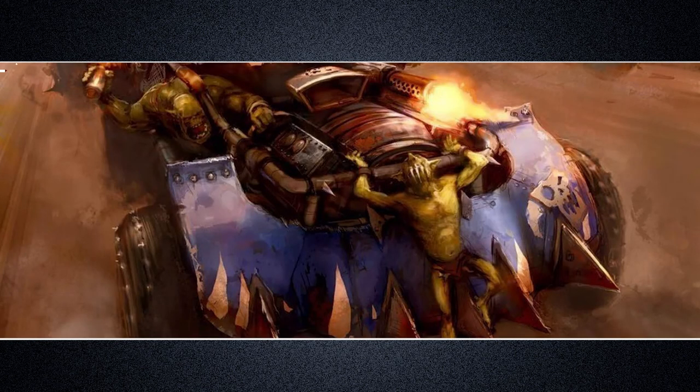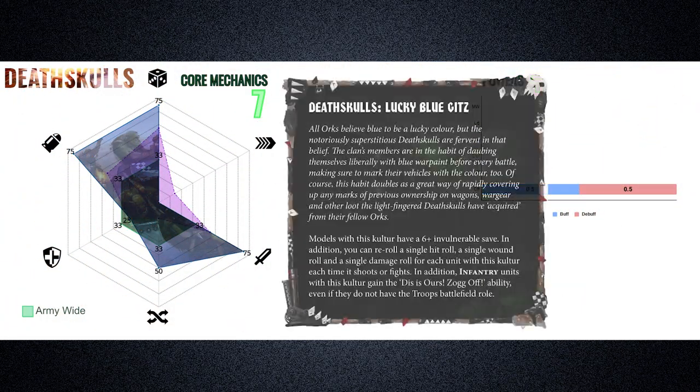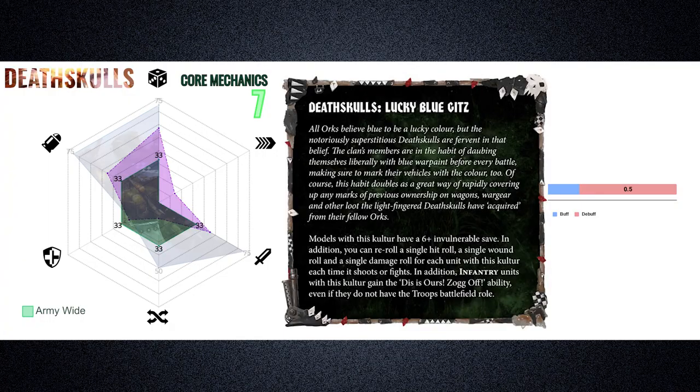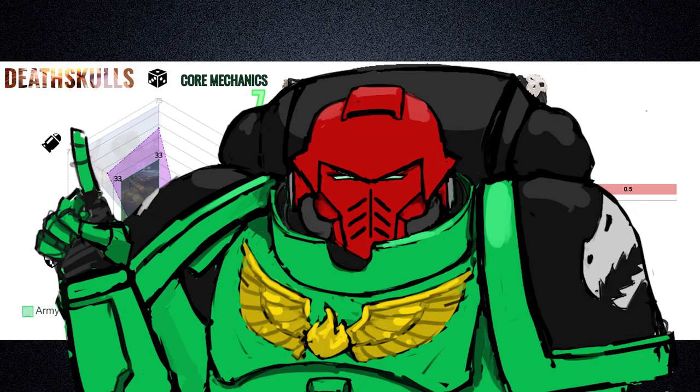Onto the superstitious Deathskulls Clan. Their clan culture, Lucky Blue Gits, provides perks with the widest variety covered thus far. It provides a defensive perk of a 6-up invulnerable save to all units — literally allowing luck to save their skin. Each time a unit shoots or fights, they can reroll a single hit, wound, and damage roll, resulting in a Salamander-esque performance boost dialed up to the max. It also gives all infantry units Objective Secured, greatly enhancing ease of controlling objectives — quite a powerful combination from a single clan culture. Keep that in mind for later.